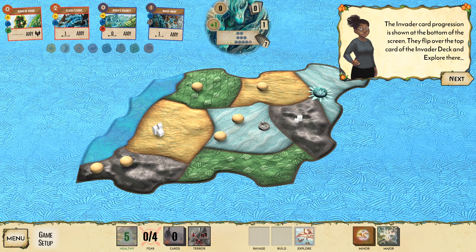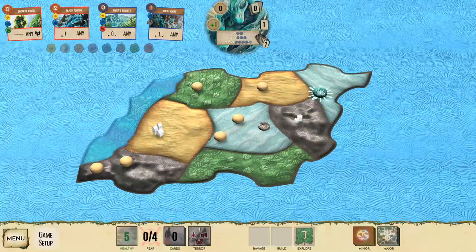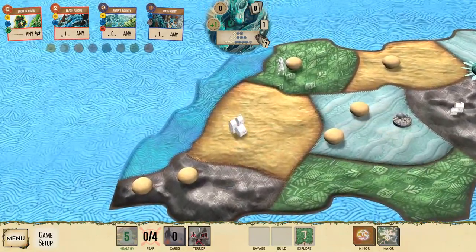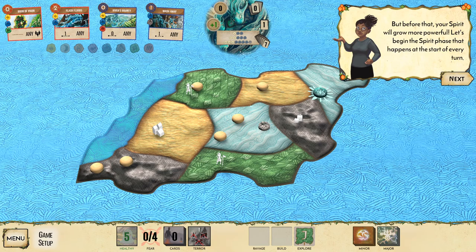The invaders get an initial chance to explore — there's card progression shown at the bottom of the screen. They flip over the top card of the invader deck and explore that terrain. The invaders explored the jungle; that card now advances, so next they will build in the jungle and explore somewhere else.